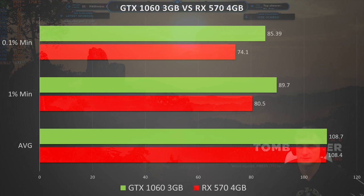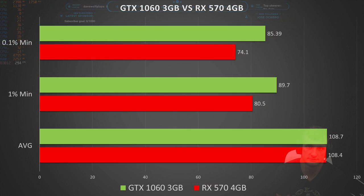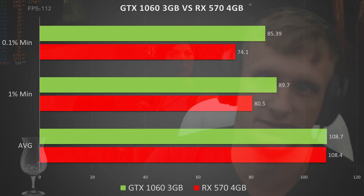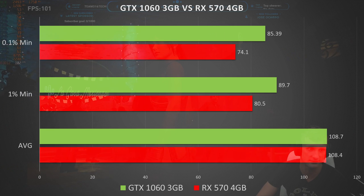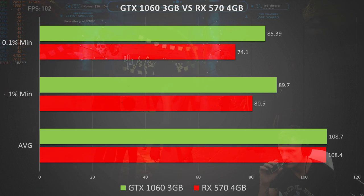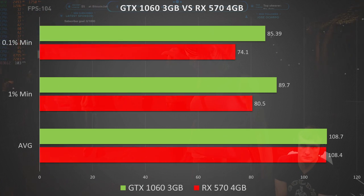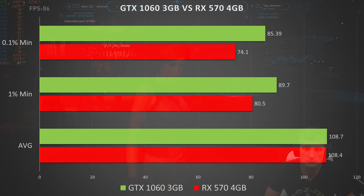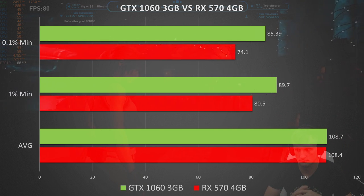Hopping right into the benchmarks, let's take a look at the GTX 1060 3GB versus the RX 570 4GB. Last time in Strange Brigade the RX 570 4GB beat out the green team, but in this case the GTX 1060 3GB had 0.1% mins of 85 FPS, 1% mins of 89 FPS, and an average of 108. The RX 570 showed to be a little weaker with 0.1% mins of 74, 1% mins of 80 FPS, and an average of 108. This shows exactly why it's important to check your 1% and 0.1% mins for true performance — the GTX 1060 3GB is maintaining a better frame rate overall in this particular case.